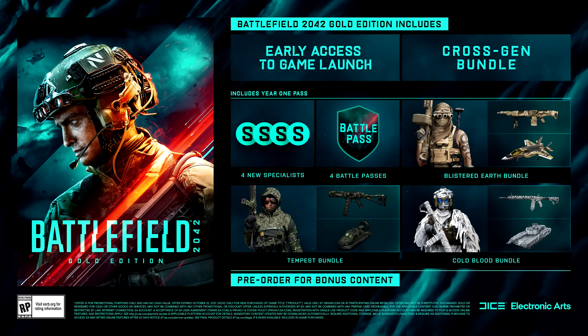Next we have the gold edition pre-order. On top of everything included with the standard edition, the gold edition gets plenty of extra content. You gain early access to the full game when it launches later this year as part of a cross-generation bundle. The gold edition also includes the first year's worth of Battle Pass content — four new specialists along with new maps and cosmetics. The gold edition also grants you access to three unique cosmetic packs: the Tempest Bundle, the Blistered Earth Bundle, and the Cold Blood Bundle, each featuring exclusive cosmetic items for a specific specialist, weapon, and vehicle.